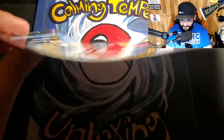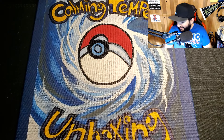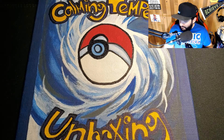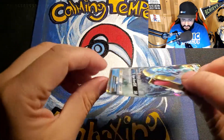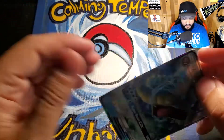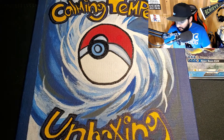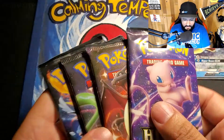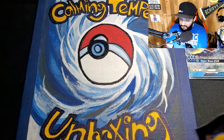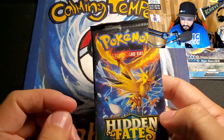That is a rough start for a card, sorry buddy. Even the promo card has a little bit of a bend — oh yikes. Hopefully the cards inside the packs are in better condition. Charizard pack for last — we're going to start with the bird pack. Let's hope something good comes out of this.